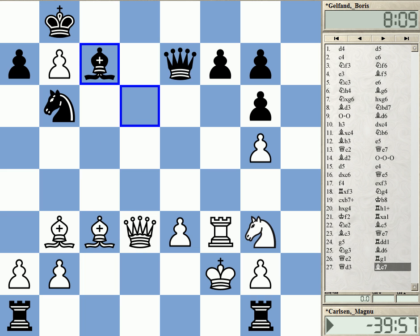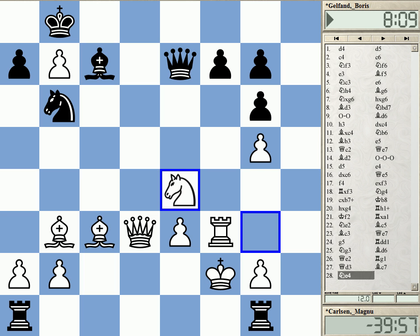Gelfand played Bishop C7 — a logical move, keeping this bishop out of reach of the queen, securing it. And now Knight E4 was played. It's still a position with dynamic equality. White just missed something with not playing Queen B5, but it's still about equal, this position.